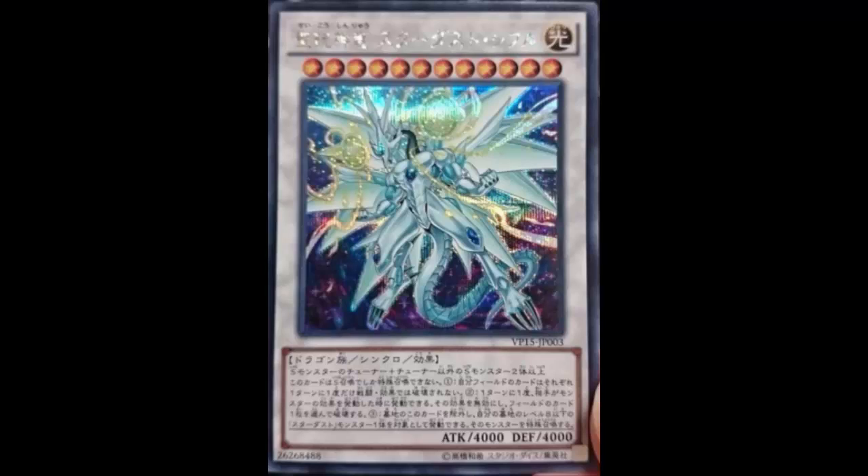Hopefully you summon Stardust Spark because at least Spark you can use without worrying about it being summoned properly. If you summon Stardust Dragon through this effect, it wasn't summoned properly that run, so as soon as it leaves the field it's gone. Although if you summoned it properly the first time you should be okay, since it's kind of like a Call of the Haunted situation.